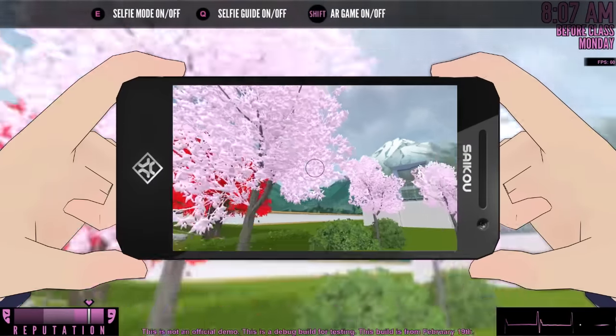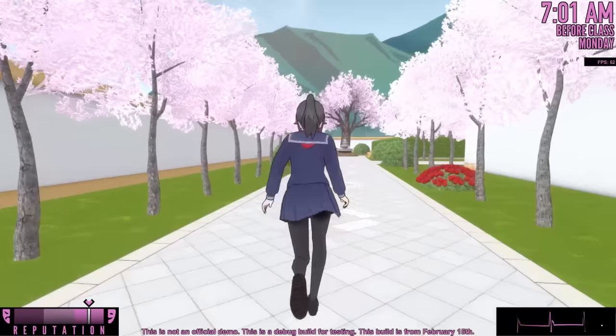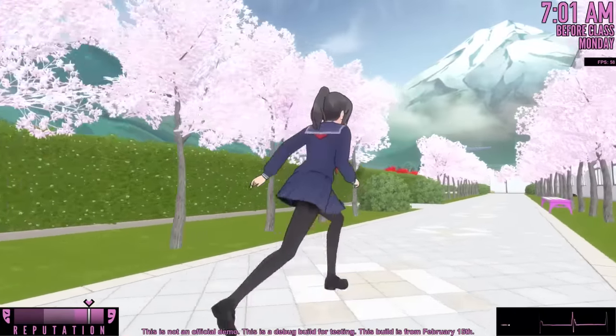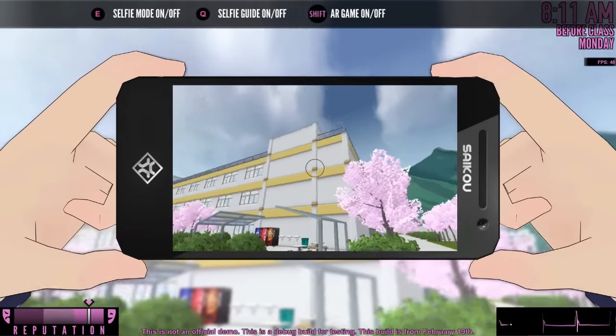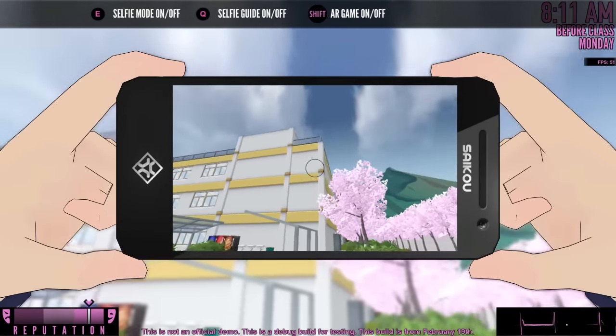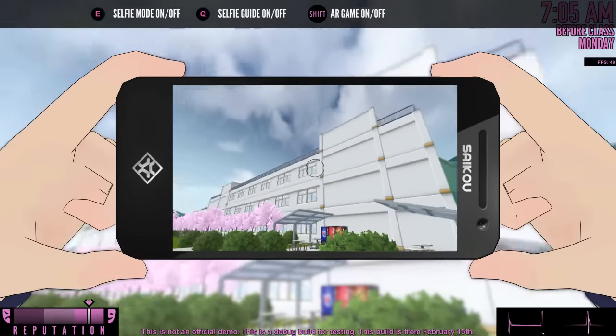I'm starting to think the color of these actually changed. I went back to the February 15th build and I think the color is exactly the same, so that can't be it. Is it the yellow around here? It's got to be the yellow around here because I could have sworn I haven't seen this mustard yellow wrapped around the building before. I was right — it's the banana yellow wrapped around the building.